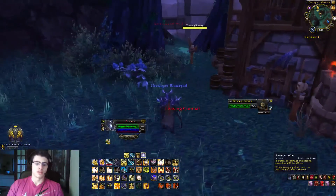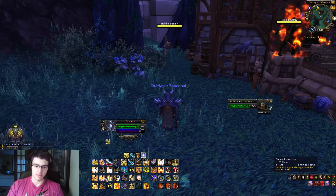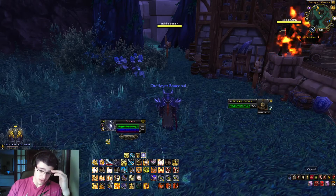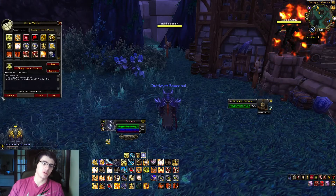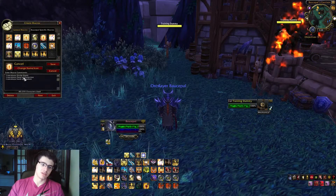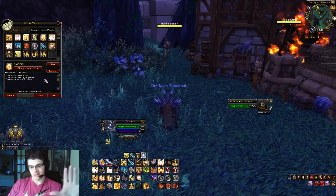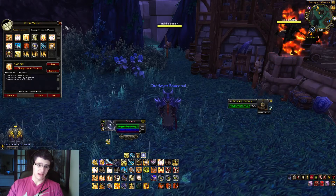Shift one is my burst macro, which I will show you shortly. Shift two is my defensive macro — Divine Protection and probably my trinket. Shift three is a cancel macro, which is important — it cancels my Divine Shield, Hand of Protection, or Hand of Freedom, because those limit you sometimes. Hand of Freedom can be taken by a mage — dispelled or purged — so canceling it sometimes calls for it. That's why I have that as my cancel macro.